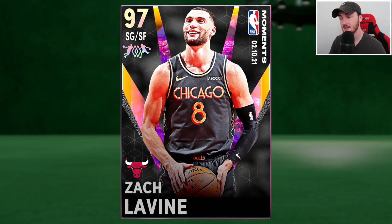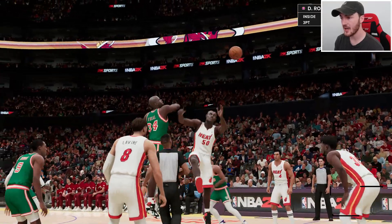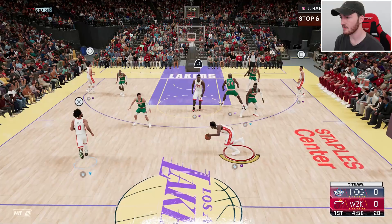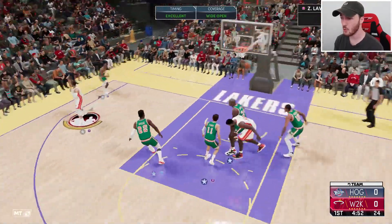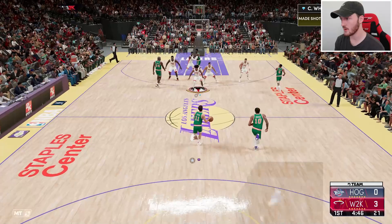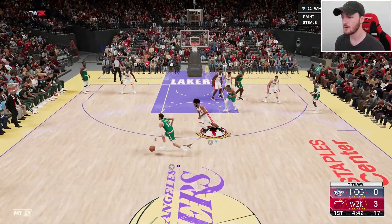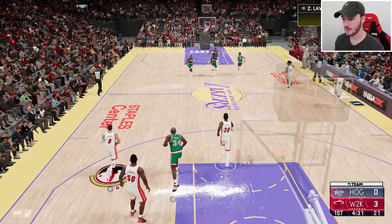We've got a game right here, guys. Our opponent's team is decent — he's got a Pink Diamond Shaq, and also a Dark Matter DeMar DeRozan, which is pretty interesting. We start off with a three from Zach LaVine, which is perfect. He's also got the new Diamond Trey Young, Rondo, and Diamond Jeff Green — a little confusing team, not what I expected.